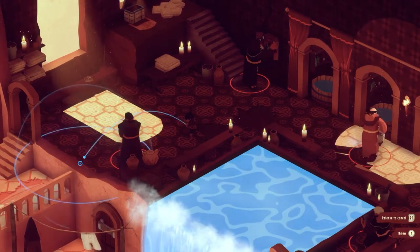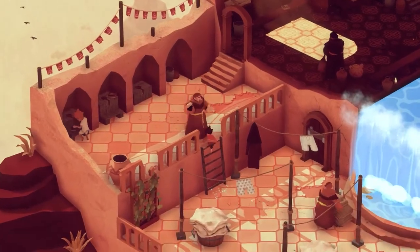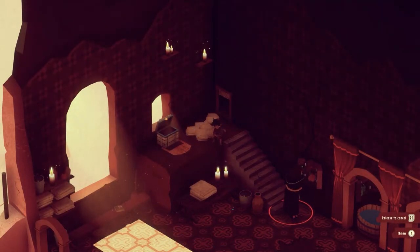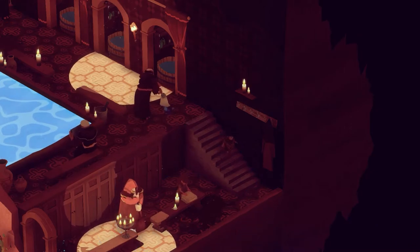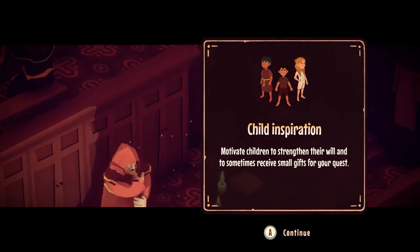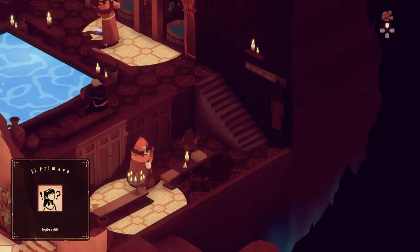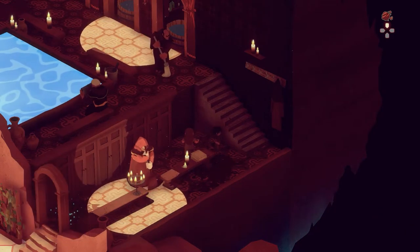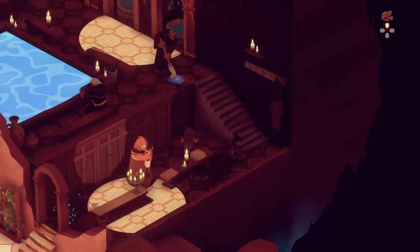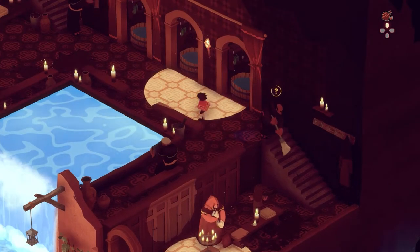Next up we've got these lads. I managed to escape because they apparently can't climb down ladders. There are other kids who work down here — like the orphan children. We can speak to them: motivate children to strengthen their will and sometimes receive small gifts for your quest. I've inspired a child — done a good deed for the day. That gives me some kind of bird control, I think. There's another child along the other way helping out with the laundry on the upper level. Stones are being very handy for getting these guys out of the way.